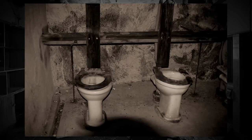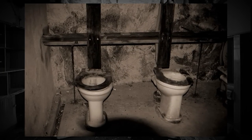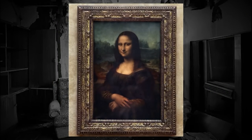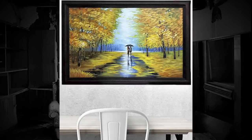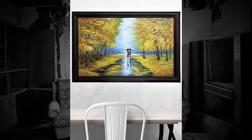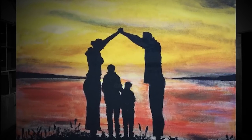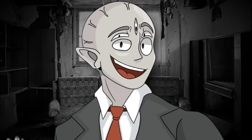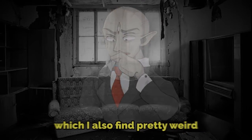There are two bathrooms on this floor, but the toilets are full of a rotten, disgusting goo that apparently stinks really bad. There are also random paintings and pictures on the wall — some of the paintings look like pretty landscapes, but there are also paintings of families with all the family members scratched out of those pictures, which is pretty weird.